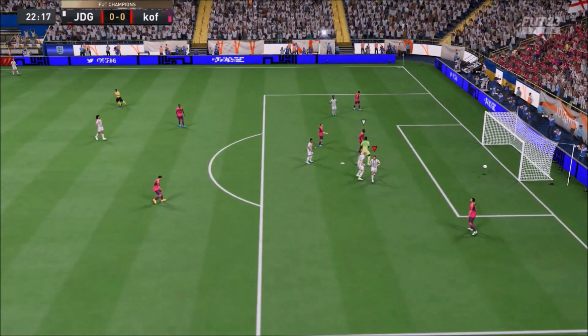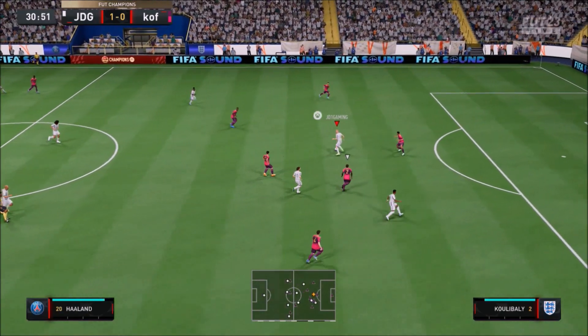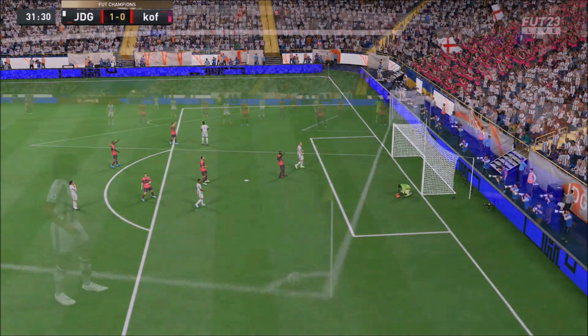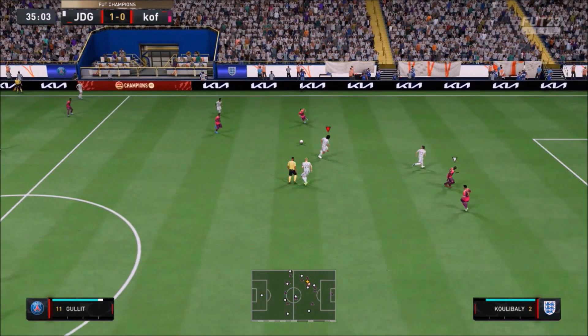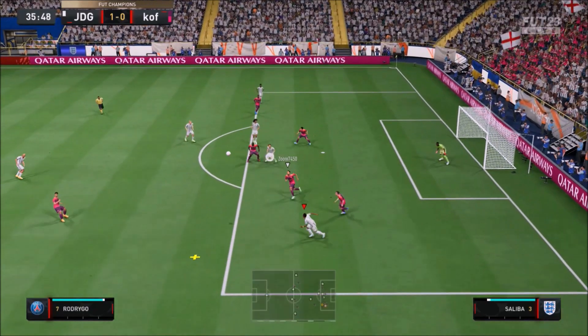When he shoots, he can shoot on either foot and that makes him really unpredictable. Couple the height with the dribbling and the ability that he has — his ability to have 4-star skills as well. When you look at FIFA, you think this is a dream card. He ticks all the boxes, doesn't he? Let's be honest — very good pace, very good shooting, very good dribbling, very good passing.